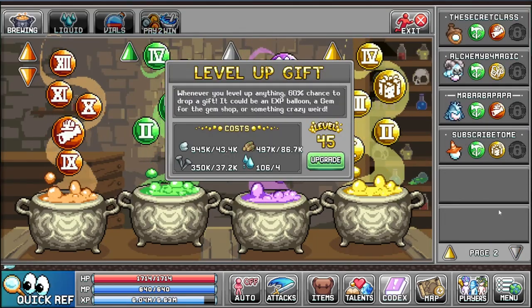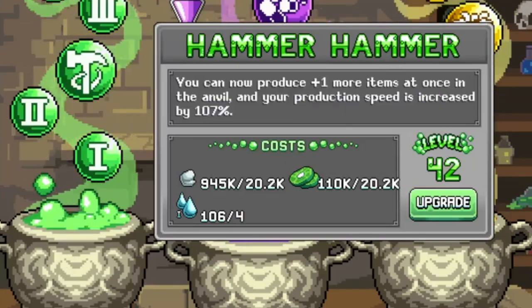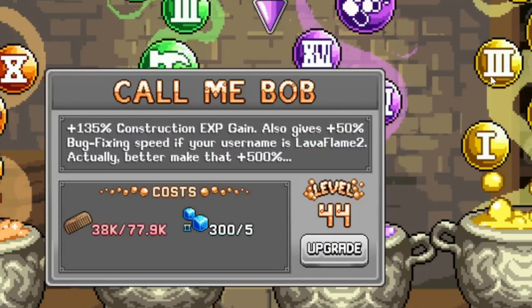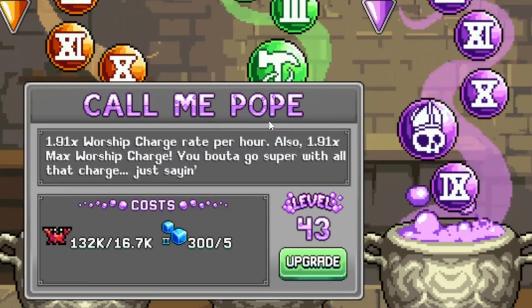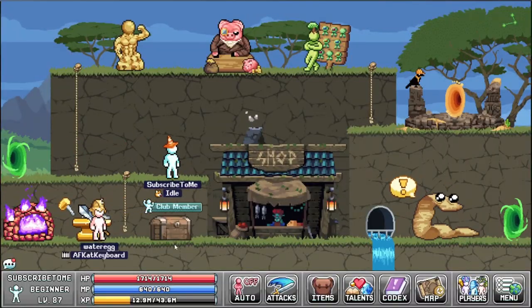The level-up gift is very good to have on your new characters as they level up. But eventually you will get a bigger reward by having a proper bubble — I'm using Hammer Hammer and Call Me Bob on most of mine, with the XP bubble on a few. Call Me Pope could also be used instead of the Bob one if you care about tower defense.